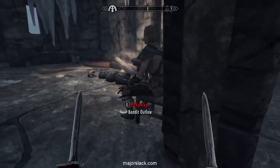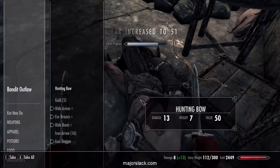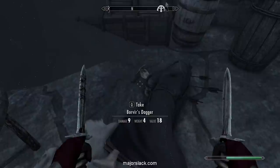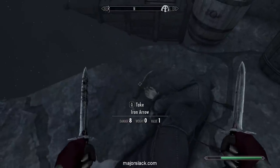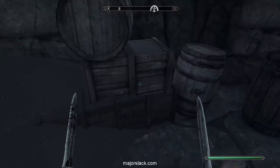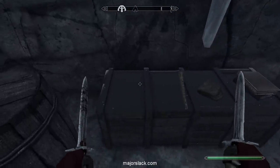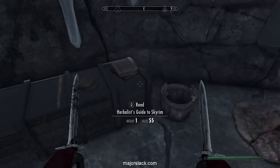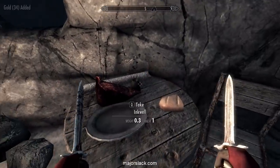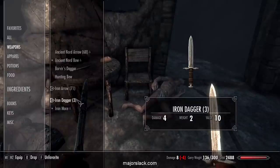Let's see if we can get this guy. Pickpocket range — and we got him. Give me those goodies. But that's not what we're after. What we are after is Borever's Dagger, which is always right here, just laying on the ground. Pick it up — that's your new dagger. And we have a new dagger. Let's equip this sucker right now.